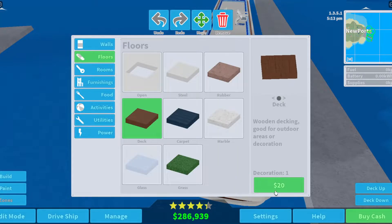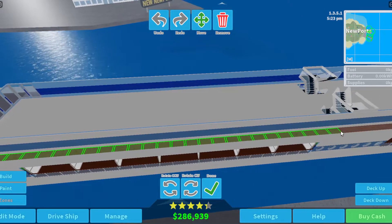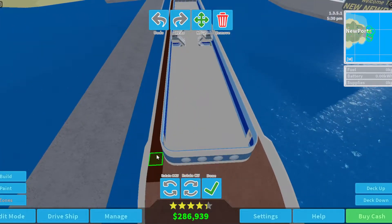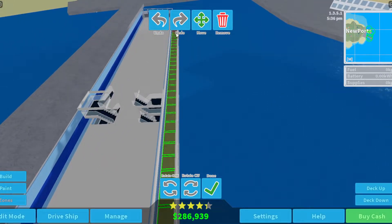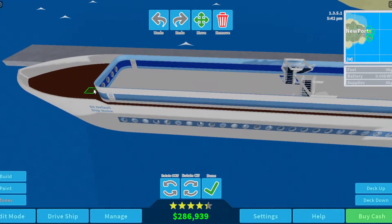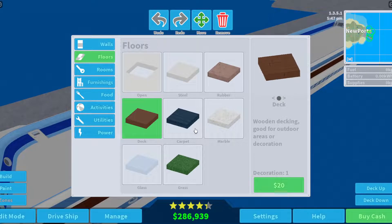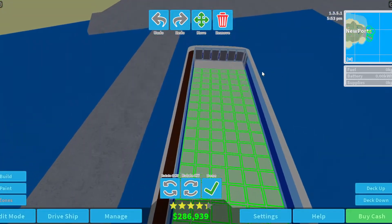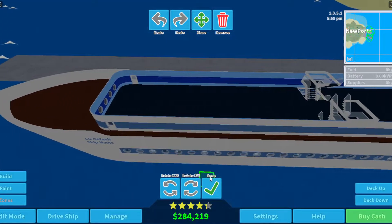The first thing I recommend when you're going into a new floor: make sure that outside is just completely a deck, because it just looks better. Next up, what we're gonna do is turn this floor into the food court, which I'm gonna be using some inspiration from actual cruise ships. This one will take me a lot longer, and I hope it'll look good.